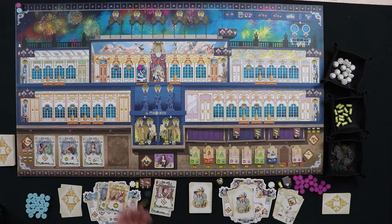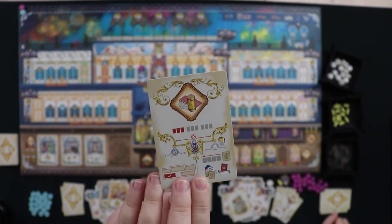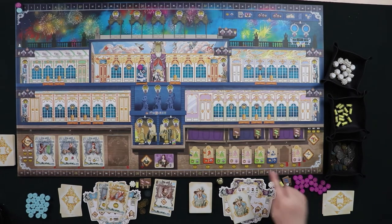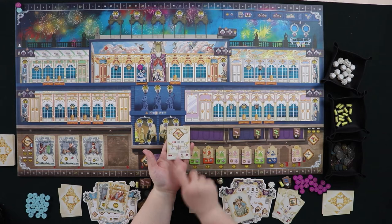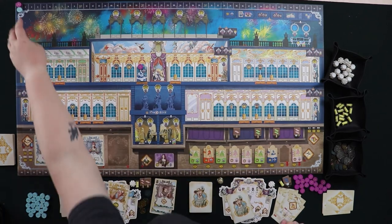Having a nice bonus action lets you accomplish a lot in one turn — pay attention to that. Back to Madame du Barry: her card shows she wants to take all three bolts of silk from the left drawer, but that drawer is empty. Since she can't perform the action, she takes three prestige points instead.